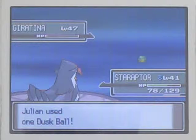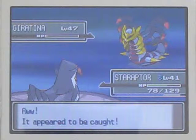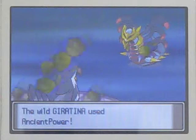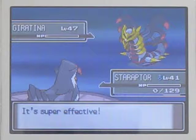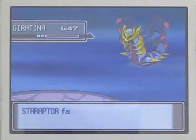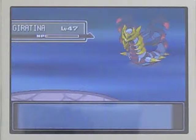Dusk Ball time. If this gets boring I'll just cut ahead to me catching it. Ancient Power - that's another one of its moves, along with Ominous Wind. They pretty much do the same thing. They have a 10% chance of increasing all of Giratina's stats at once. Ominous Wind cannot affect Staraptor, but as you saw, Ancient Power knocked it right out because it's a Rock-type move, which is a little bit annoying.